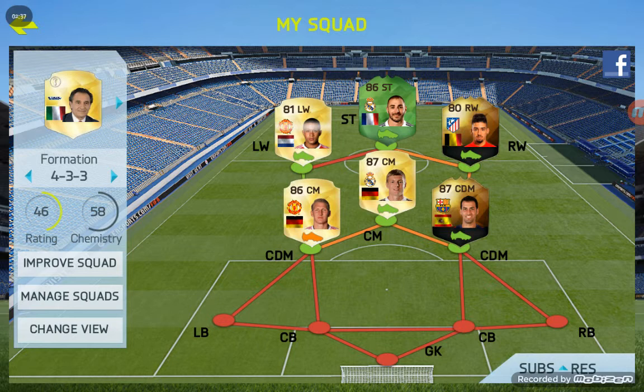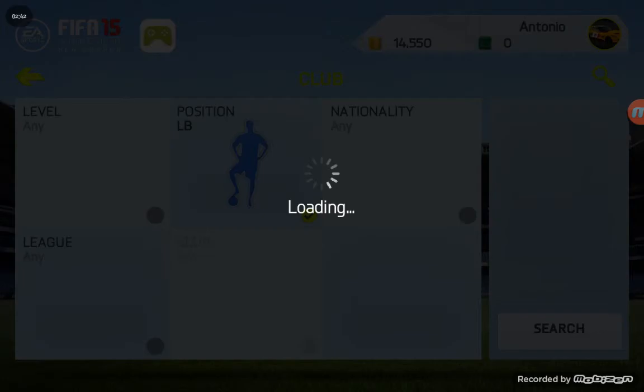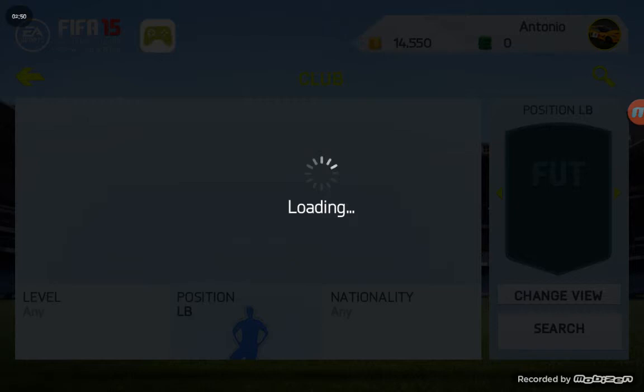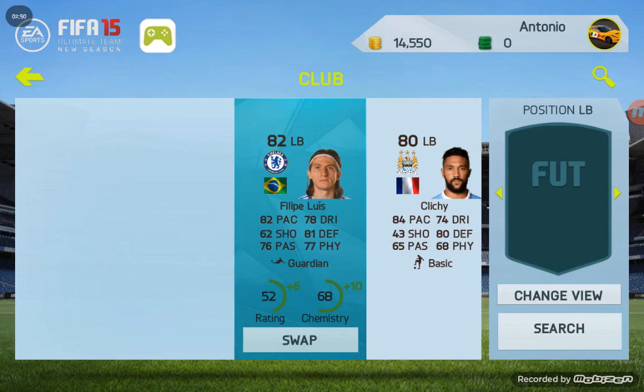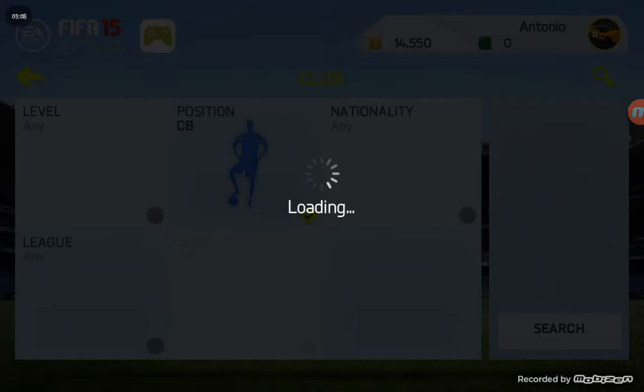Now go to our left back, which is gonna be in the BPL — the English Premier League. This is gonna be a really common left back used in squad builders for the BPL — that's Clichy, the French player who plays for Manchester City.